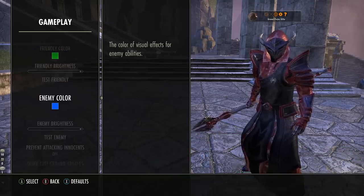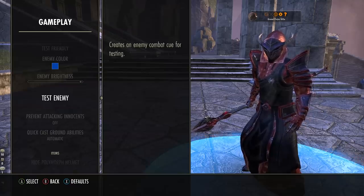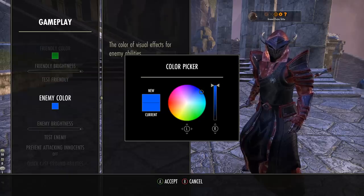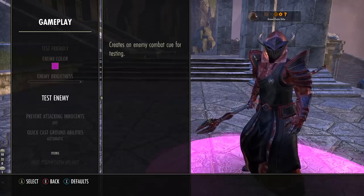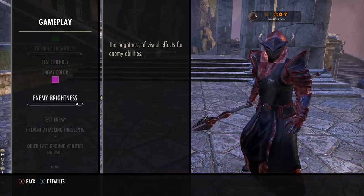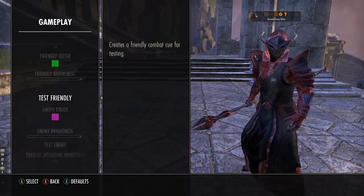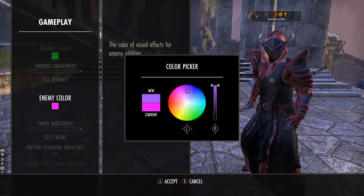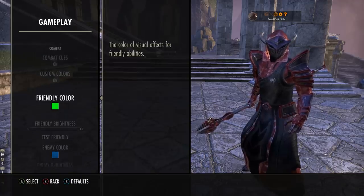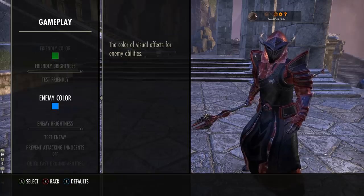The same goes for enemy colour as well. I have mine set to blue because a lot of enemies tend to be quite hard to spot in certain content, especially if it's red on a lava map. But you can have it to anything you want — pick whichever colour, and you can also alter the brightness: almost gone or really bright and in your face. I tend to go really bright. So I have blue for enemy and green for friendly — blue means get out, green means stay in.